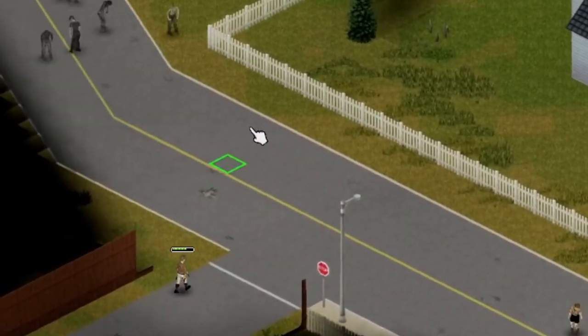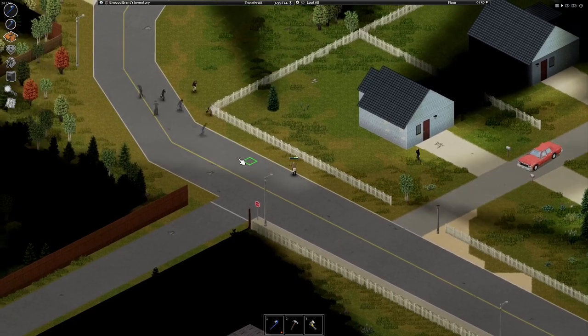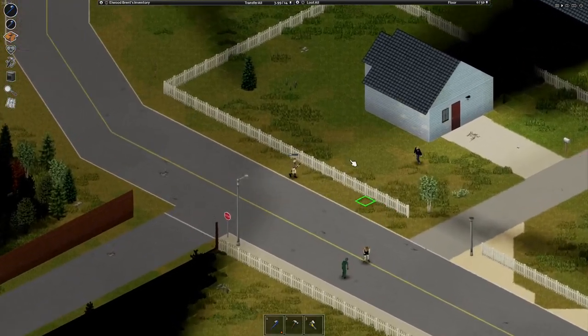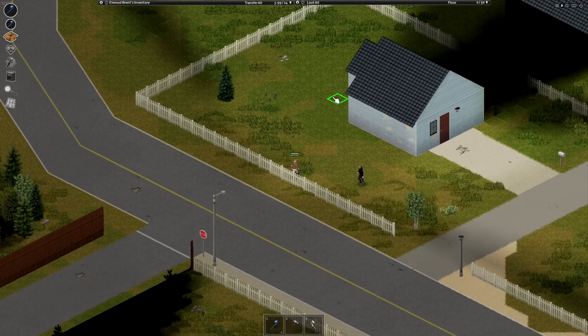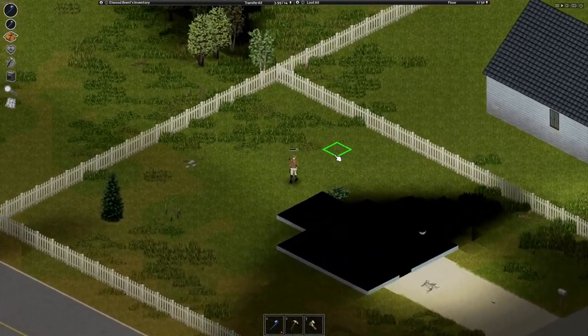Ooh, offense — my best friend. Wait — ooh, not my best friend. Let's try not to attract that group. We attracted the group. Let's just walk away from this. Pro tip in Zomboid: if you have problems, just walk away from them. Easy.